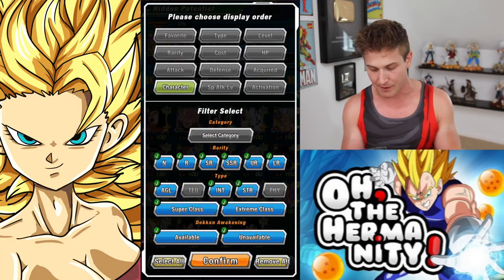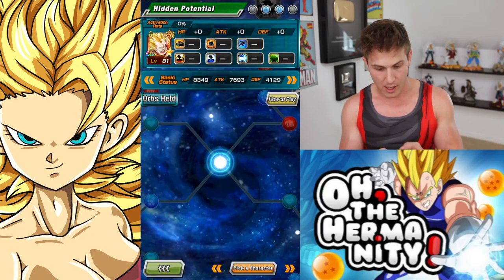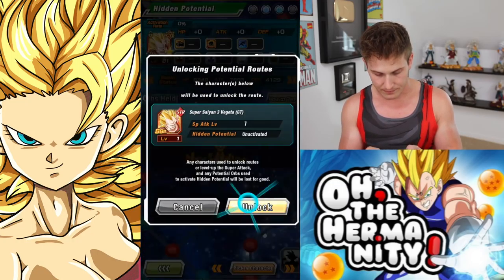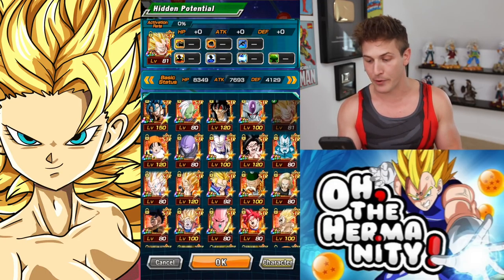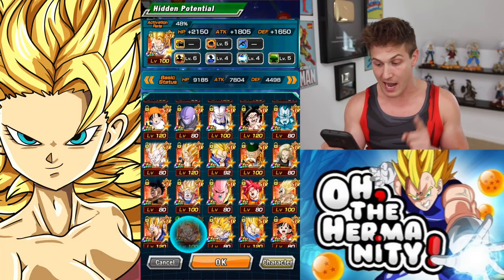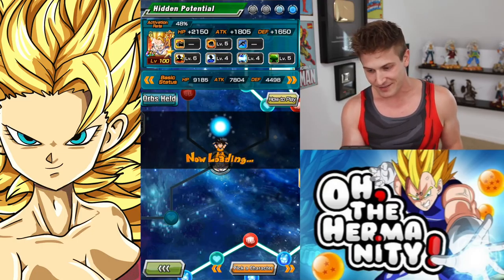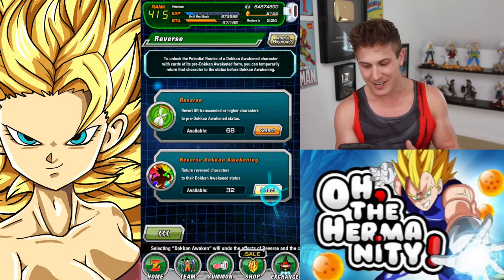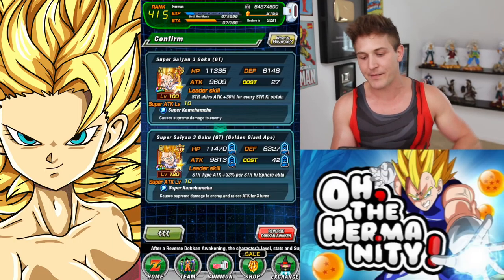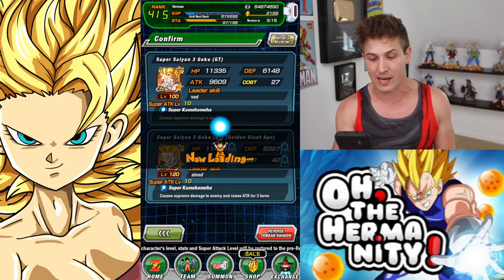Let's see where my Vegeta is — no, we still need one more dupe for him, so we're getting there. But that Super Saiyan 3 Goku is a staple on my super strength team, and I'm pretty sure that was the last dupe I needed for him — oh, that is so awesome! I'm actually really excited about that because I hate having characters reversed. If you pulled this unit and you don't know, he is a really good unit to have on your super strength team for a few different reasons. Let's just awaken him real quick.